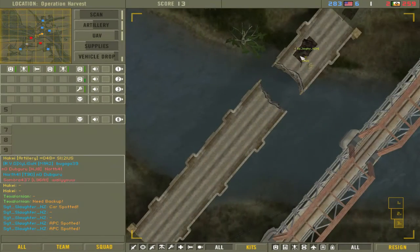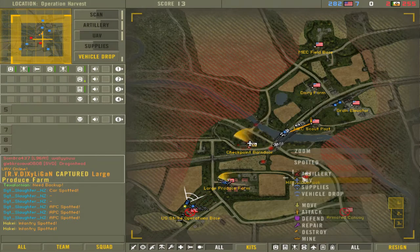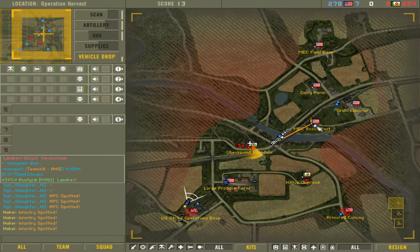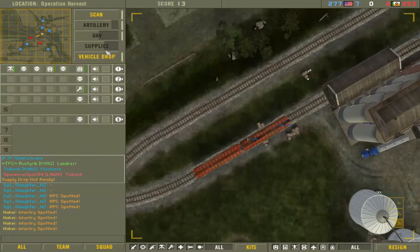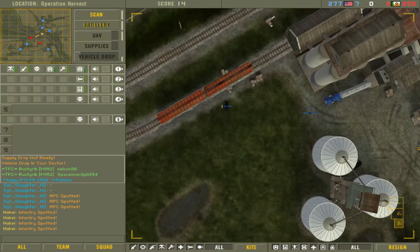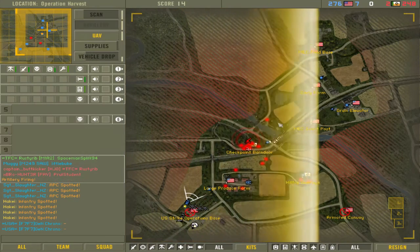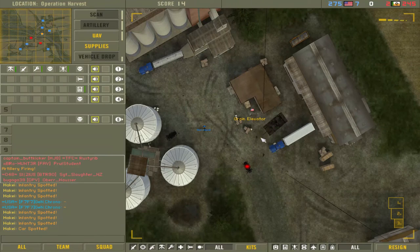Let's see if this guy needs a vehicle drop — I gave him one before. Maybe these two guys need one but they seem to be in the middle of nowhere. Look how far they are from the action — unless they're trying to do some long-range sniper compilation, it's a pretty pointless spot to be. Snipers are completely useless in this game — never pick the sniper kit. It's the most useless kit, especially on a map like this. You'll maybe take 3-4 tickets, and if you get a shot on someone who gets revived, it doesn't even count as a ticket.